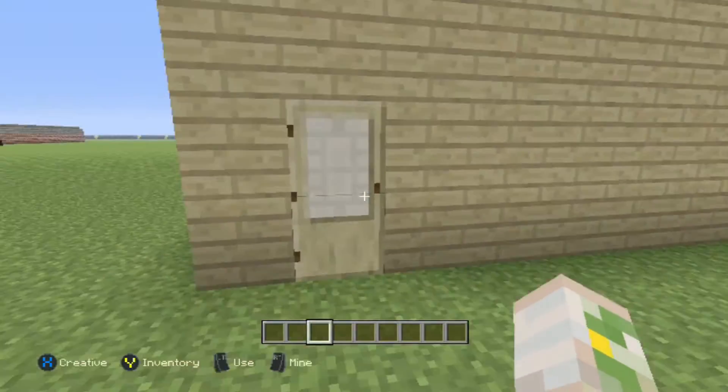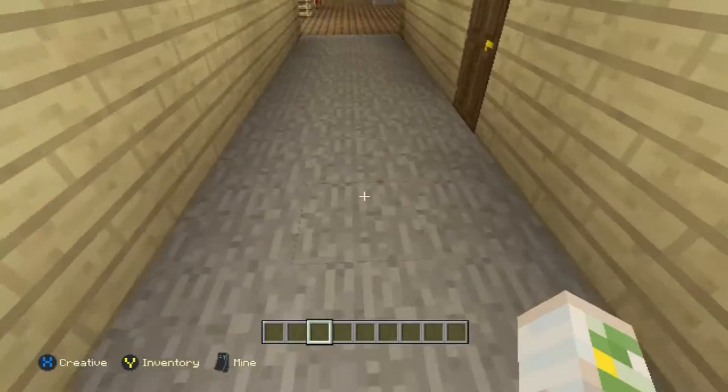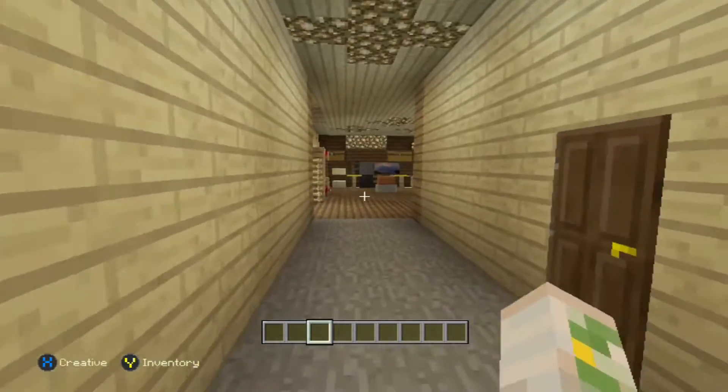We've got the front door — kind of simple, just the usual. This is actually the closest we can get to real life. We have a stone hallway; it's pretty small.